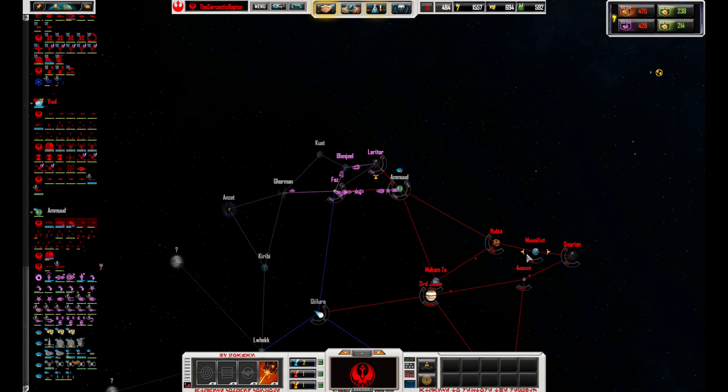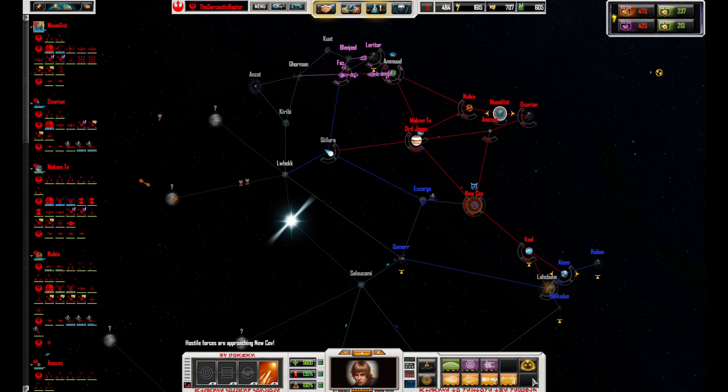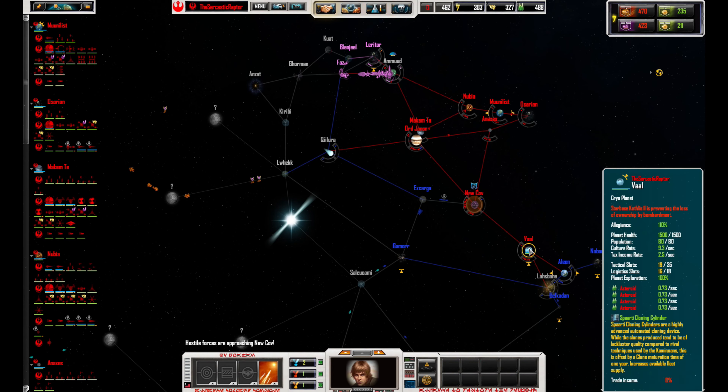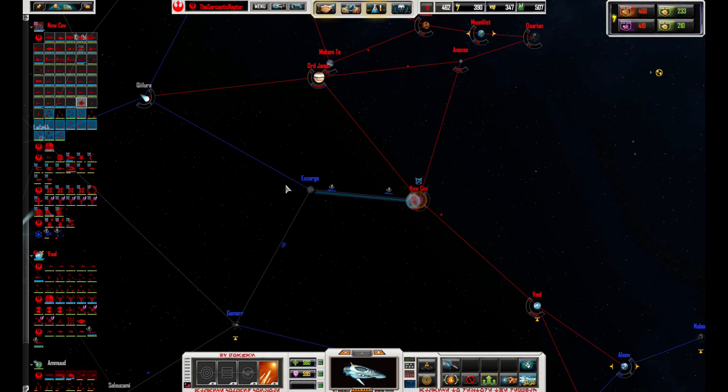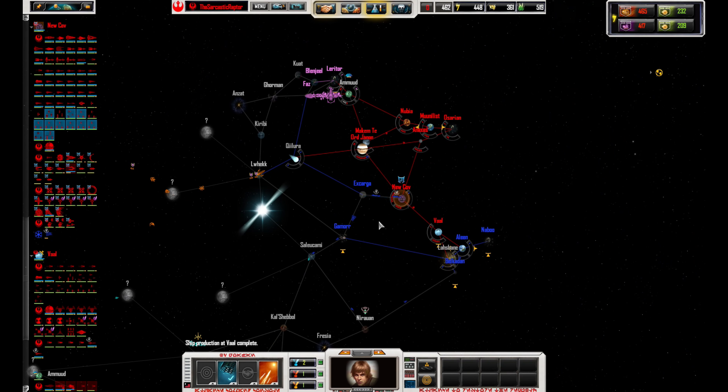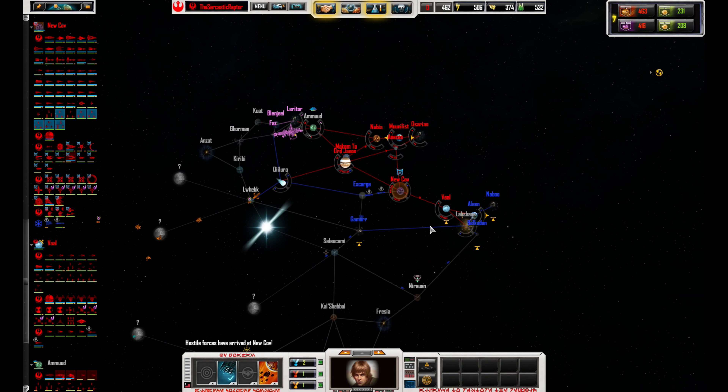That could have been a lot worse overall. ComSat has detected inbound hostiles. Frigate ready, sir. I think we're going to run and take this planet here. I know there's a big Imperial force.